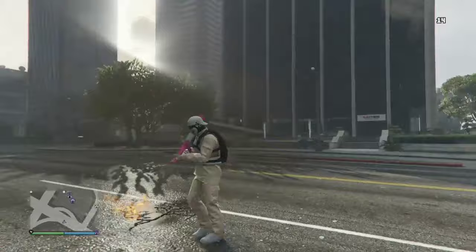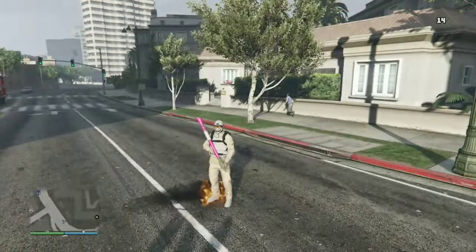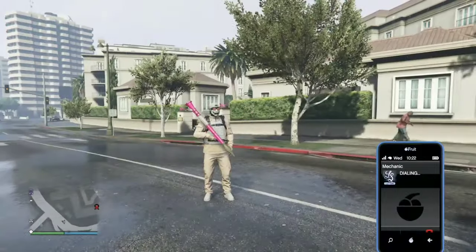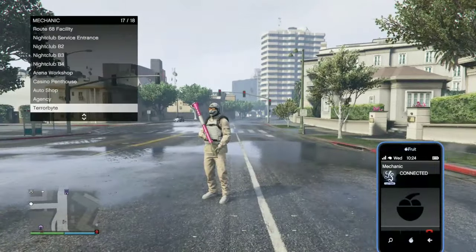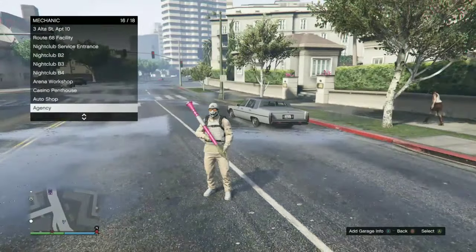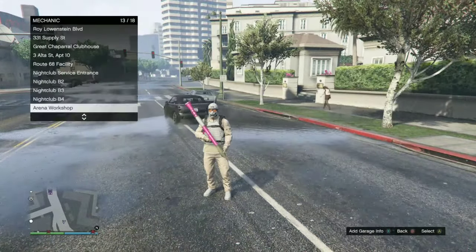Xbox old gen, Xbox new gen — as you can see I'm in a public session. Main key points to hit the glitch: make sure you hit that pause menu and the letter A at the same time. What that's going to do is make the Titan of a Job mission say Simeon — that's what you want. It should never say Lester; if it says Lester, you need to go back and try it again.